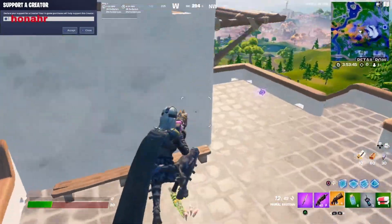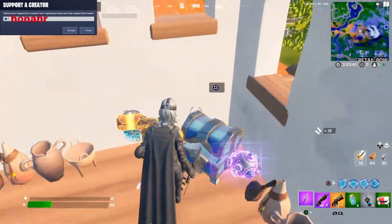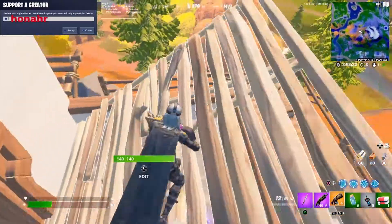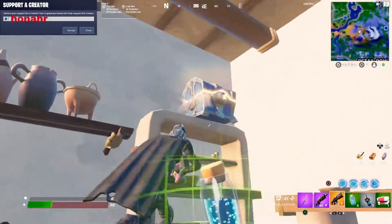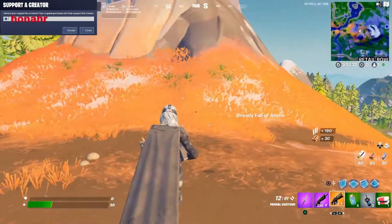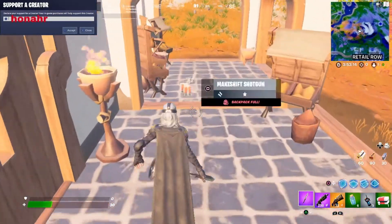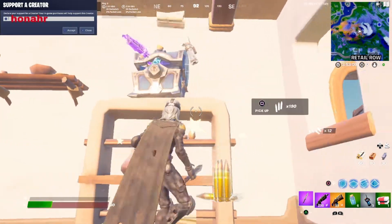Go up here — ammo crate, chest. There might be a floor spawn up there sometimes; there should be one more. So there's around three chests in this area. Go over to this one — these are the same around the whole map. They should all be the same; they all have little huts with chests and stuff like that.